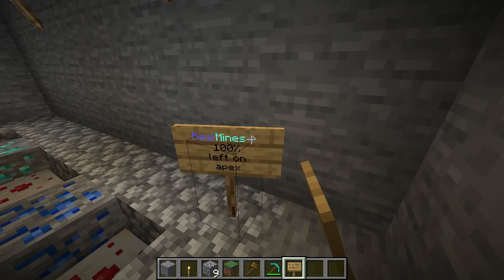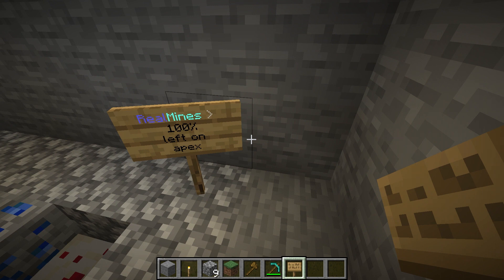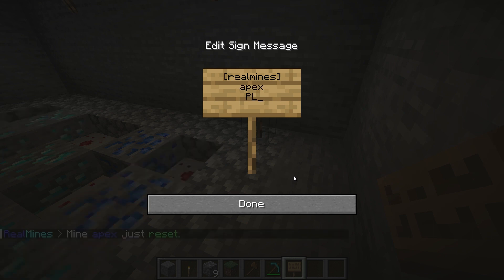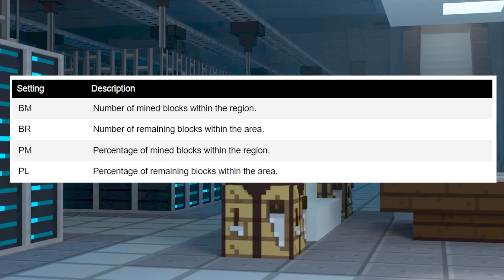The first feature to review is the ability to create informative signs, helping players understand how many blocks are left or how many have been destroyed. This plays a crucial role in knowing when a mine resets, since you can configure it to do so when everything runs out. The signs format requires you to type RealMines on the first line, your mine's name on the second, and then a specific setting on the third. Here is a list of these settings that are available to use.